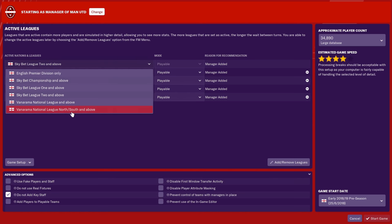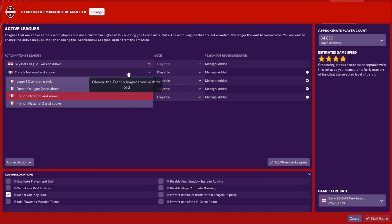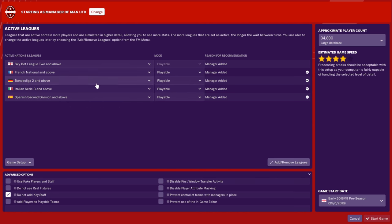If you want to start from the Vanarama National League North and South and above you can start from there, but it's easier to just start from a higher level. Remember, this game takes a lot of space on your computer so you must have enough storage. For the French league, if you want to start from Domino's League 2 and above or the French National League and above, you can. Your Borders league as well — you can start from Borders League 2 and above. It depends on your choice.